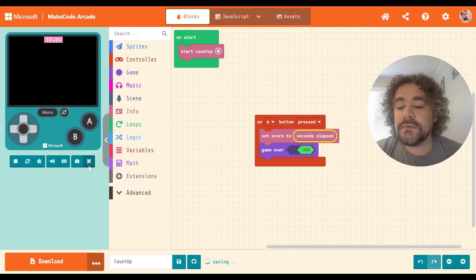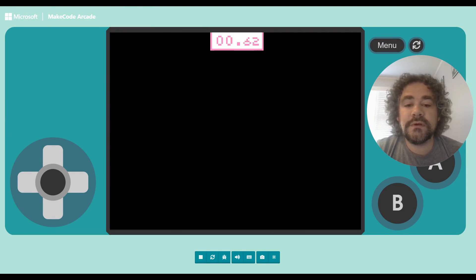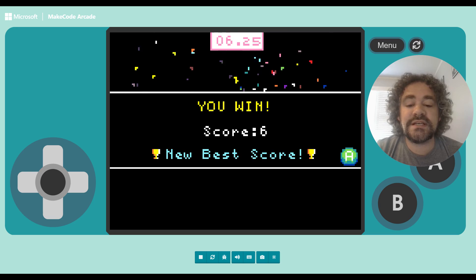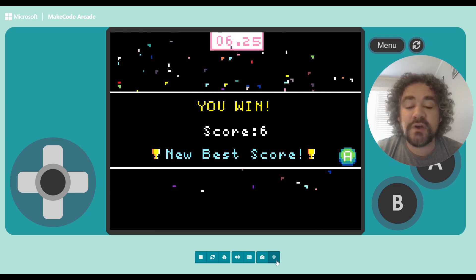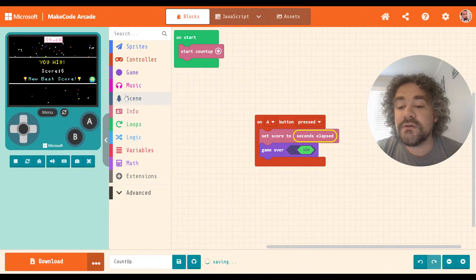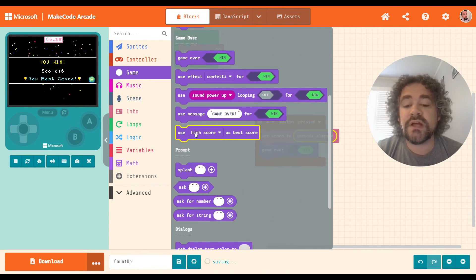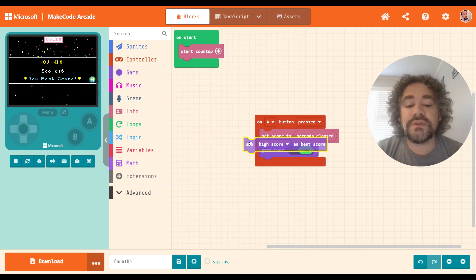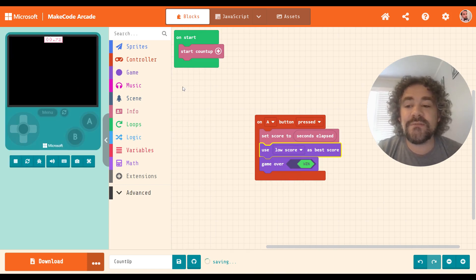So when I end the game, the score equals the time elapsed. There's no score counter visible during the game because the score isn't set until the end. Now here we have our first problem — it's saying that six is a better score than three. We want the smallest number to be the best score. MakeCode has a great block for that in the game section — it's a relatively new block. It lets you set what's going to be the best score, so instead of high score being best, you can set low score as best score.